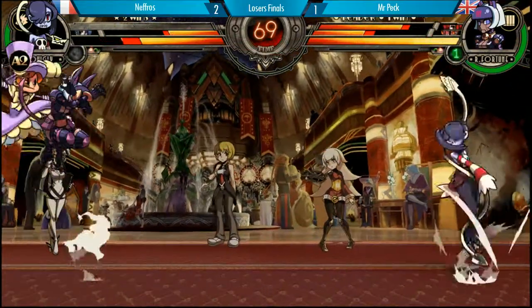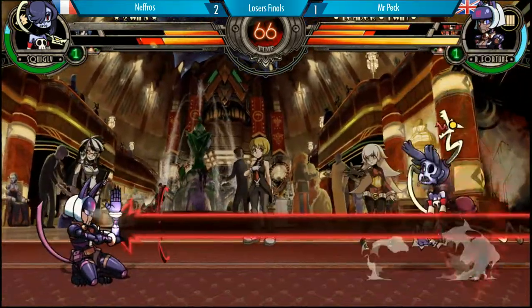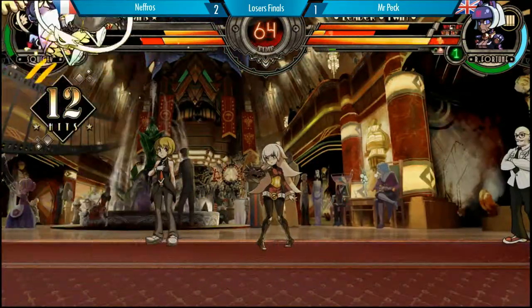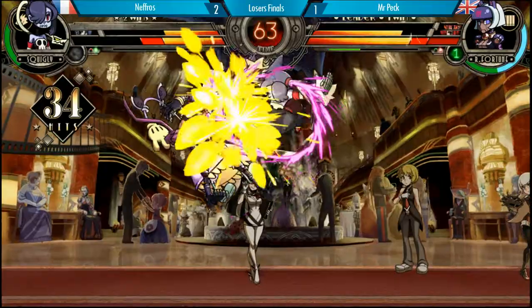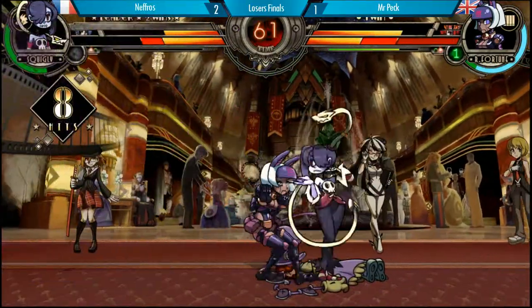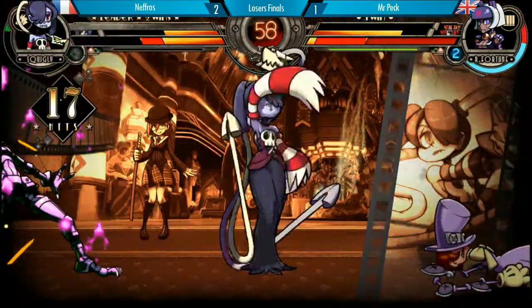Boxcar George boosting Robo Fortune's barrage of zoning. Peck being so good. TK beams in here — again that was a bad assist. And Peck is down. Overhead — oh my god. Overhead, the overhead. Ashes to ashes.